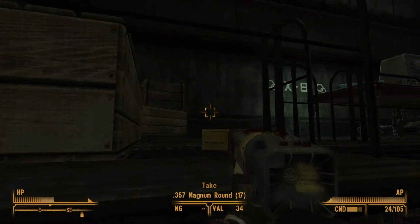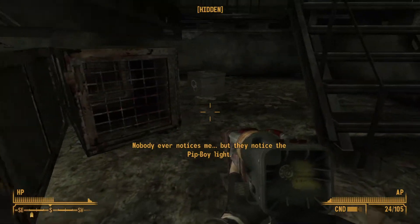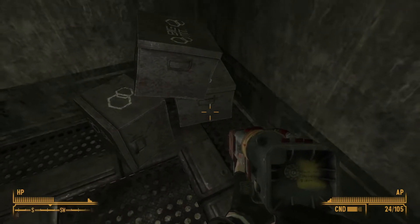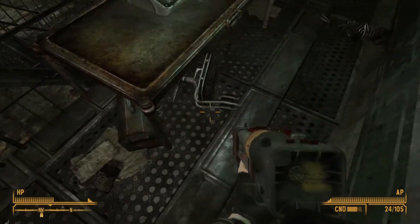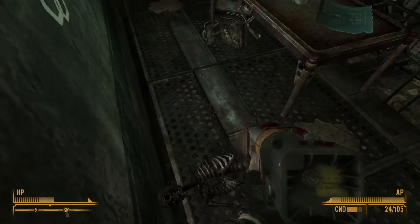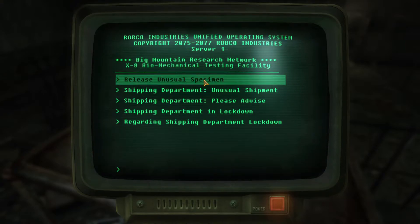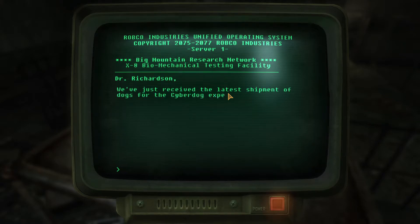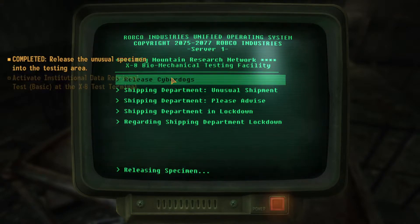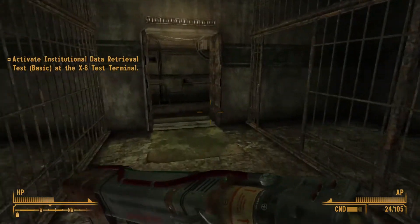Nothing of interest in there — so what was the point of me coming back here? Nobody ever notices me but they notice the Pip-Boy — well no one's here, you can't notice that. Some Magnum rounds, some other Magnum rounds, a skeleton, some schematics — okay. Oh now I can build that K9000! This is the same thing as before — release the unusual specimen. Activate. Institutional Data Retrieval Test — Basic.